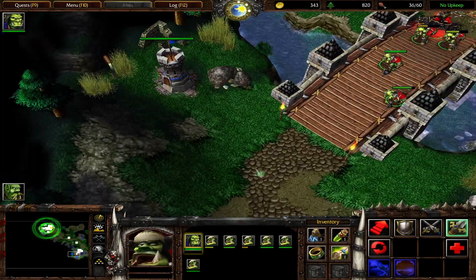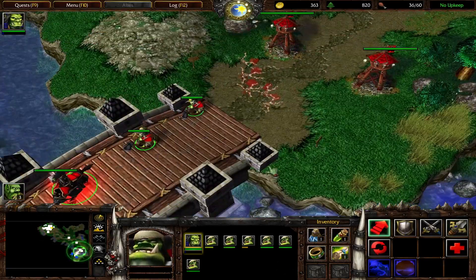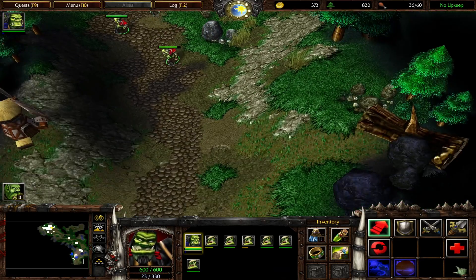The wretched humans have been destroyed. Move Thrall and the rest of your forces across the bridge and locate Grom.